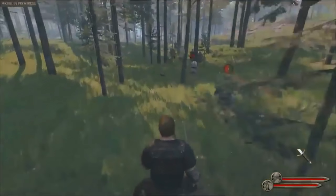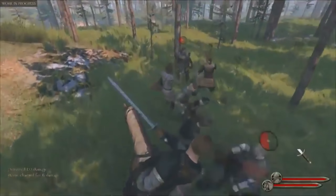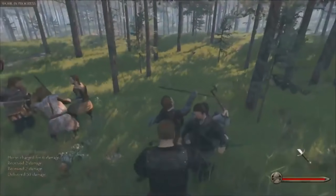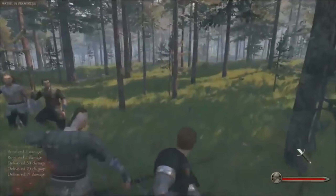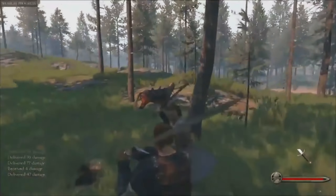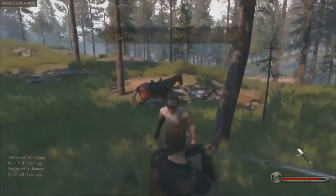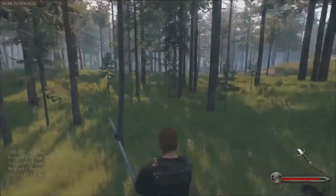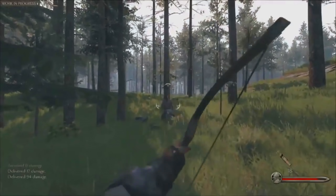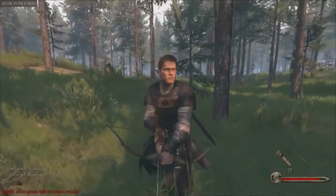Not only does the menu screen make it more fluid when you go into a town, but they've also tried to do this with everything you can actually do in the town. For example, they talk about in the developer blog — Ransom Brokers — where in the game you'd have to go to a tavern, find the guy, do the dialogue, and then sell your prisoners, which took quite a long time. But in this, everything from crafting to ransom brokers, blacksmiths, and all that good stuff can be accessed from a menu screen. They've also decided, instead of putting it all onto one screen, to have sub-menus for a more laid-out and easier-to-access experience.